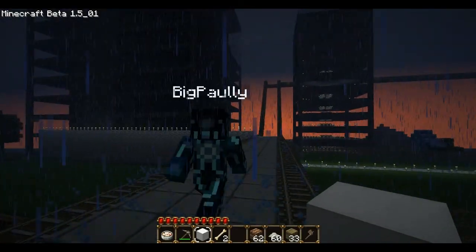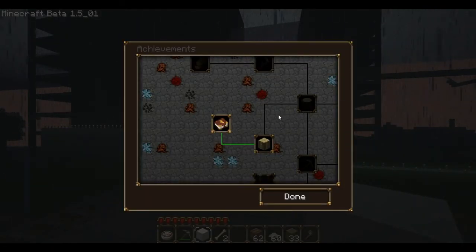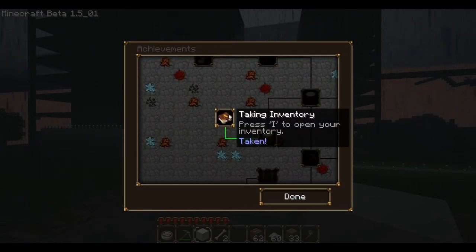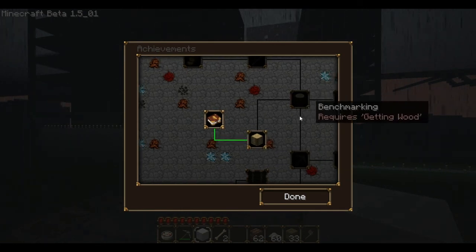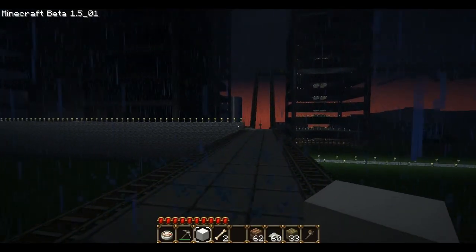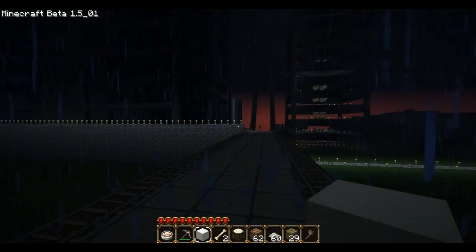If you hit Escape and go to Achievements, you can go to your achievements tree. Let's see — taking inventory: taken. Getting wood: taken. Making a bench — a benchmark. Your card is getting wood. I believe if you make a bench... do I have enough for a bench? I believe I do.